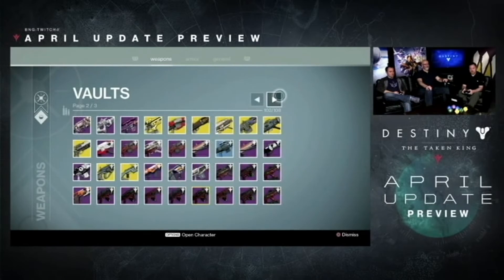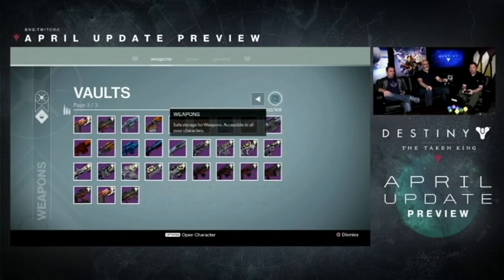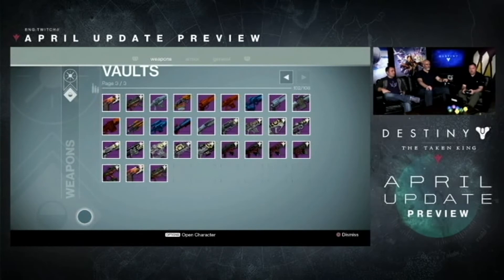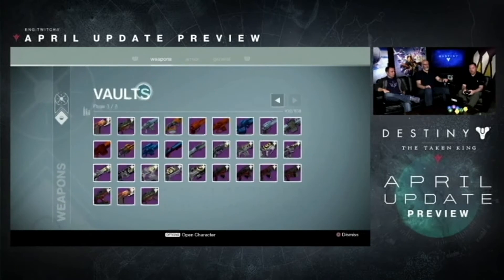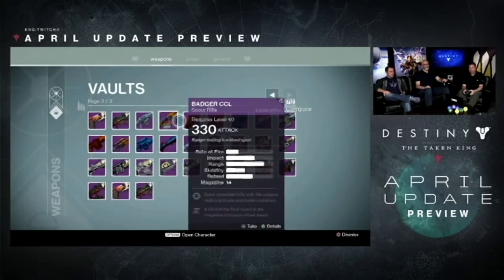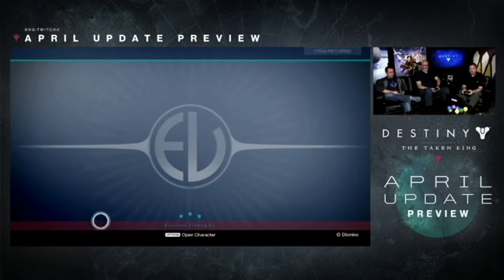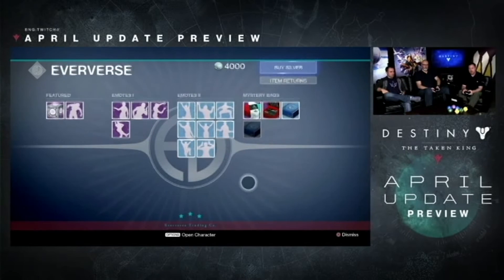The one thing everyone wanted to hear: they increased the vault size for your guns. I did not see an increase for armor or general items — just weaponry. The one thing I didn't see coming was that they're increasing Year One items to 320, including the Shadow Price, the Badger CCL, the Hung Jury, the High Fixer, and plenty of other weapons. I really like that they're bringing Year One guns back.